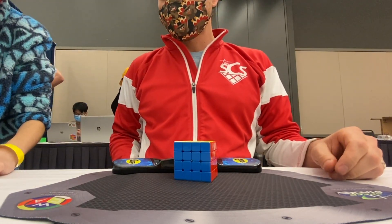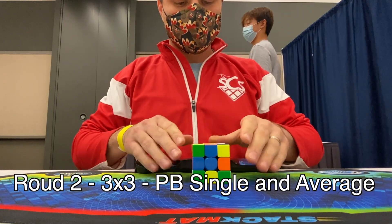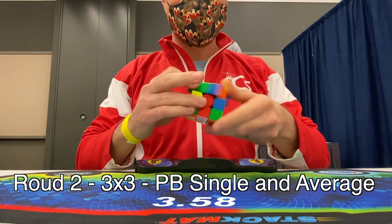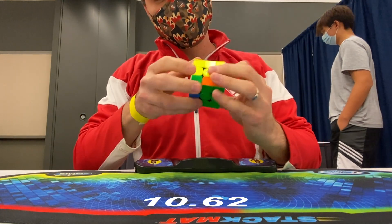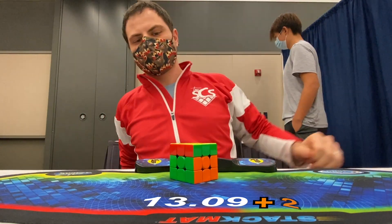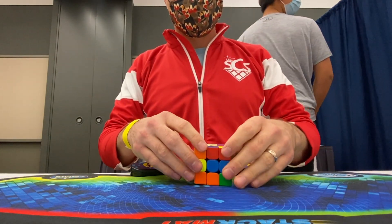In 3x3 round two, I knew I was not going to be making the final round, so I just decided to go crazy — just crazy turning, trying to go as fast as I can — and it definitely paid off, and also hurt me. First solve was a plus-two, so about a 13-second solve plus two ended up being a 15-second solve because it was a miscounted layer. Second solve: first sub-10 — finally did it! I'm pretty happy with that; there were no skips or anything, it was just a good solve.